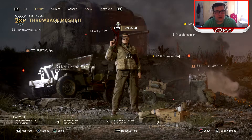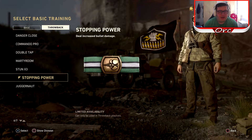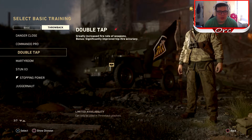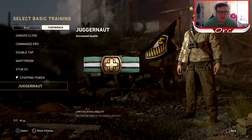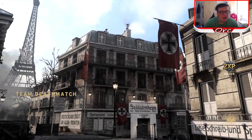Basically all the good perks from Modern Warfare 2 and Modern Warfare Remastered: Danger Close, Commander, Double Tap, Martyrdom, Stun, Stopping Power, and Juggernaut. I wanted to try Stopping Power first - I think it's the most interesting one, and I'll probably do one or two more videos on this topic next week.